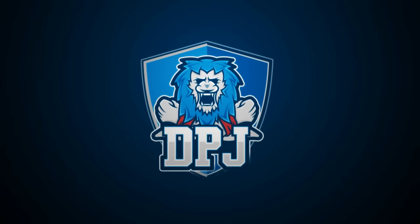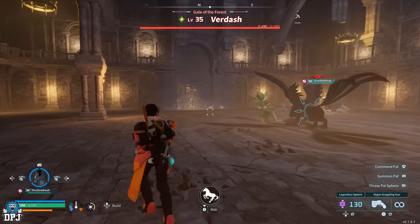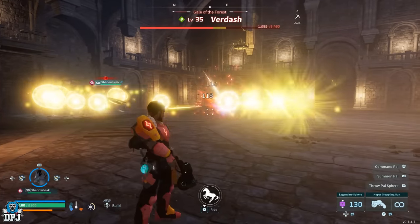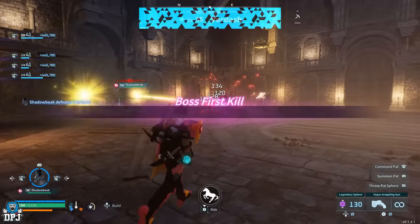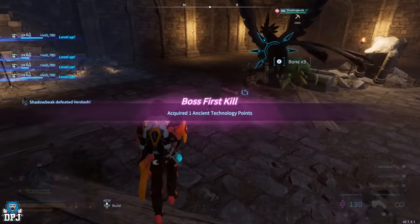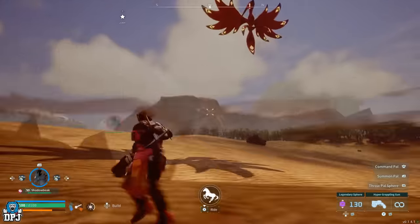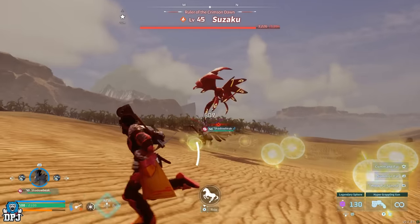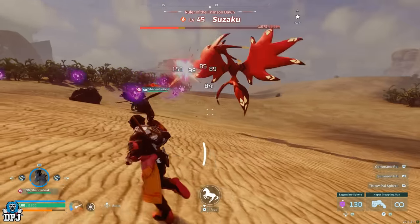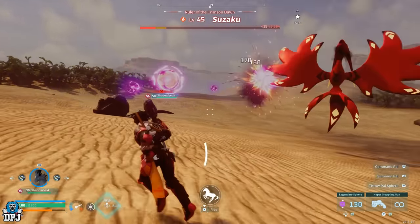This Palworld Shadow Beak power build is something you really want to do while it's still possible. The actual OP part about this is only possible now due to a glitch. As soon as that glitch is fixed, unless they add in another way to obtain said skill, this won't be possible. Do this while you can — it results in possibly the best power in this game, which you can have then on forever.